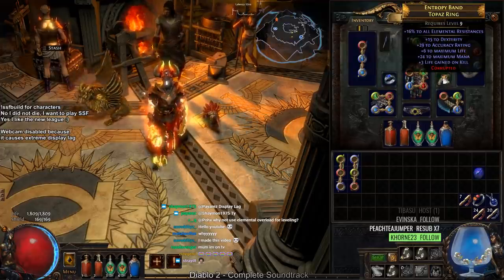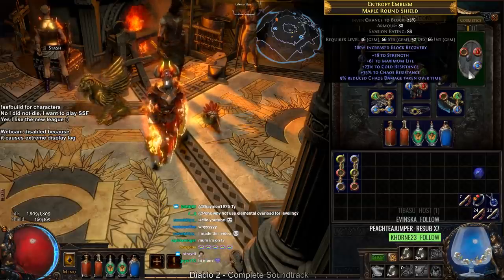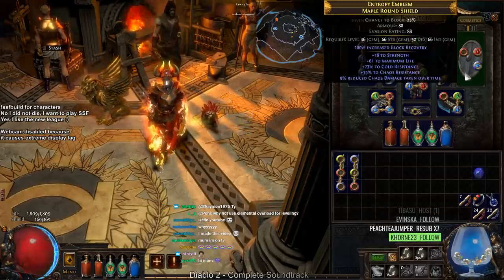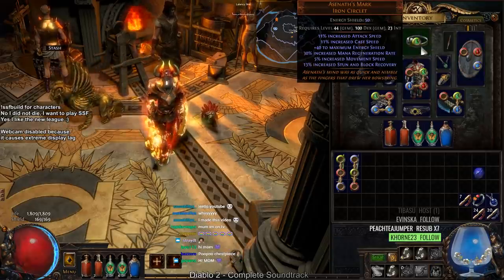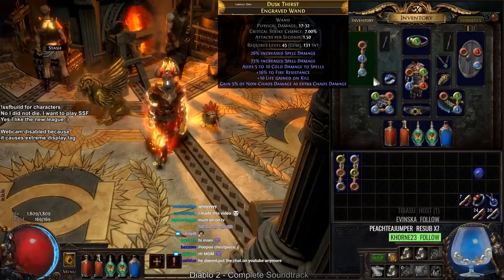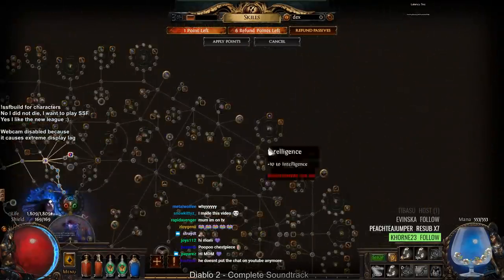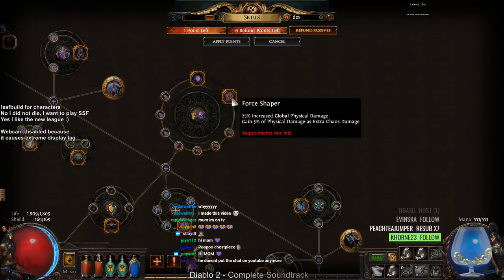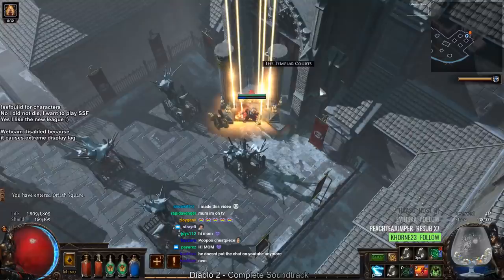I got a pretty bad chest piece, same with both rings — though one has an all-res implicit. I also just found this shield which gives us a ton of chaos resistance, making it really safe to run the temple at low level. And there's this iron circlet plus a weapon I just found that gives 99 spell damage, some cold spell damage, resistance, and 5% of non-chaos damage as extra chaos damage.